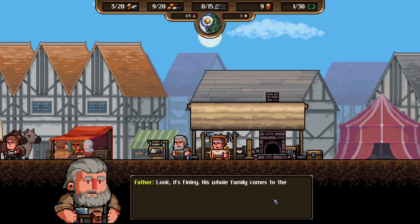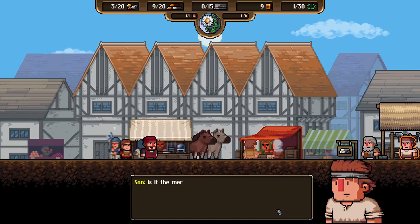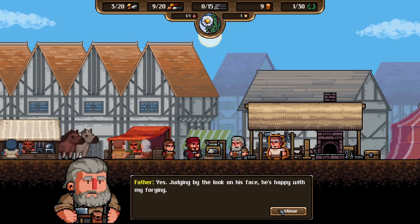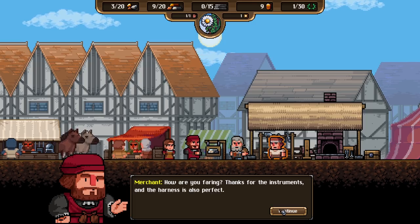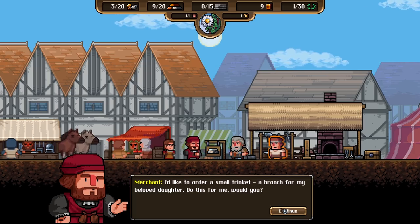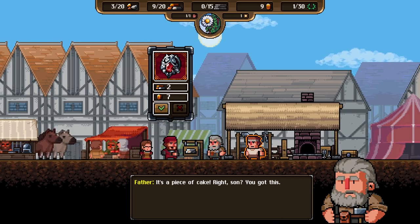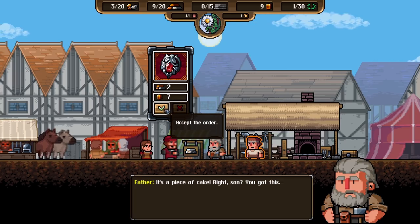Is it the merchant from Gascony? Yes — judging by the look on his face, he's happy with my forging. Oscar, you're here too! Thanks for the instruments and the harness, it's so perfect. What brings you here Finley? I'd like to order a small trick and a brooch for my beloved daughter. Do this for me would you? It's a piece of cake, right son? Must be different types of metals in this game — this looks like silver, gold, silver, maybe bronze or iron too.